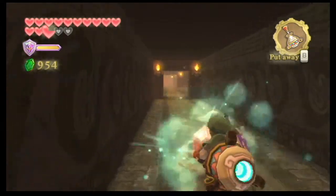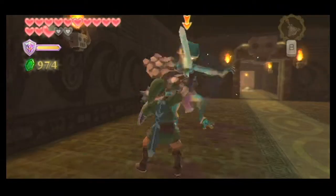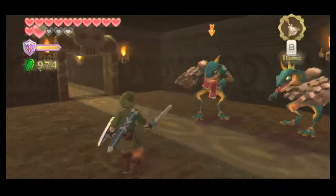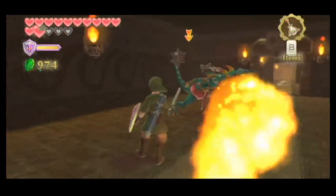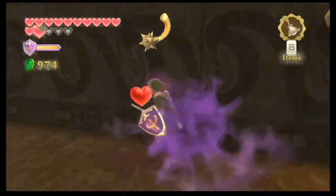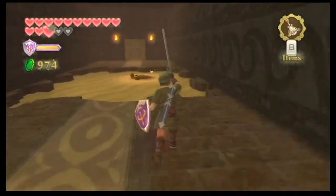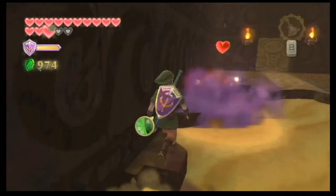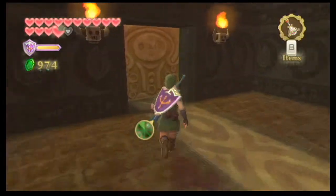Over here we have two Lizalfos - they're not the pirates though, they're just here for some reason. And over there we have an electric Chu. We can actually kill these things in one hit with a skyward strike, because the goddess longsword is stronger than the regular goddess sword, meaning I don't have to use up bombs on them. And if Link will stop trying to climb that wall, we can head through this door.